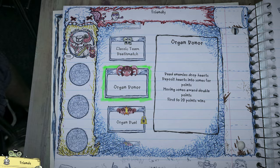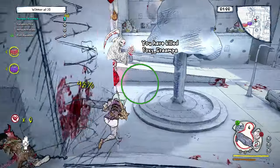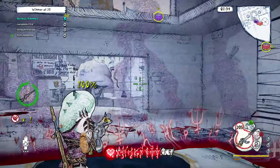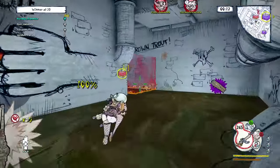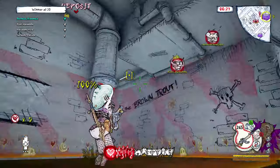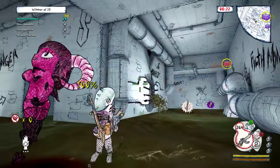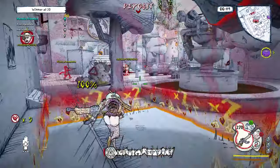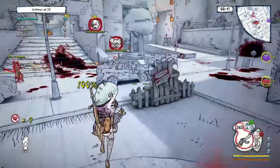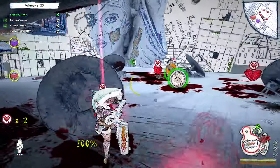Our final mode for launch day is called Organ Donor. Players kill each other and the enemy you've just defeated drops their heart onto the battlefield. Players can pick up hearts and deposit them in one of two bases. The 2x base gives double points but takes longer to deposit and is moving around the level, growing and shrinking in size. The more hearts you're carrying when you deposit affects how long it takes, building a risk-reward and tactical element around how many hearts to carry at any time.